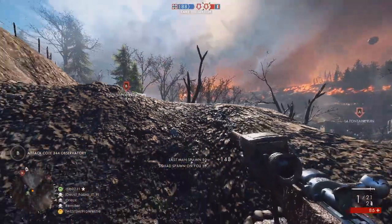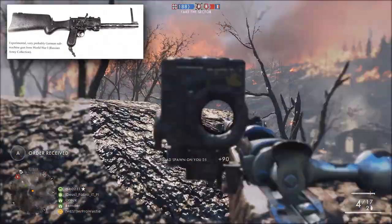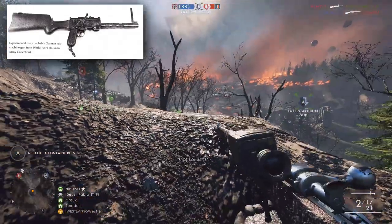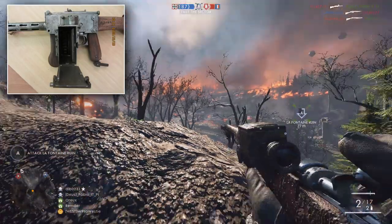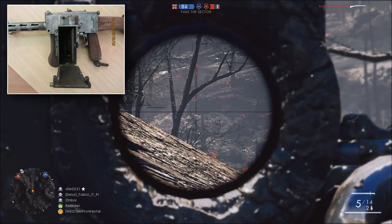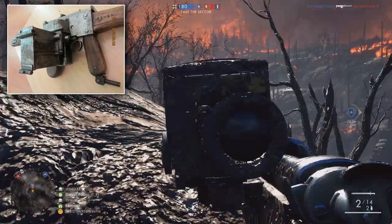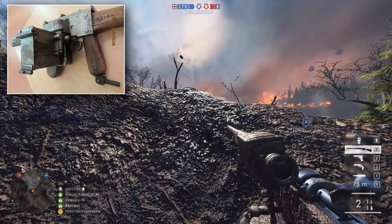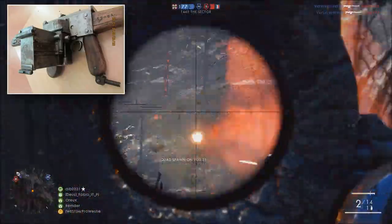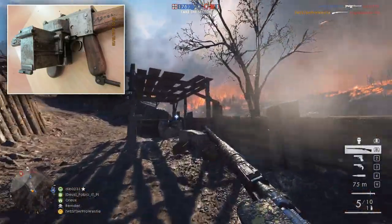First up we have the Assault class — the Maxim SMG Prototype. This is a very rare weapon with only a couple of units known to exist. It's an MG08 heavy machine gun squashed down into a much smaller form factor. It fits the 9mm Parabellum cartridge, the same as the MP18 SMG already in the game, but rounds are fed from a box magazine. This magazine can hold several stripper clips of 10 rounds each, with a maximum capacity of 80 rounds. Considering each stripper clip needs to be loaded separately, I'm extremely excited to see what DICE have done with the reload animation.